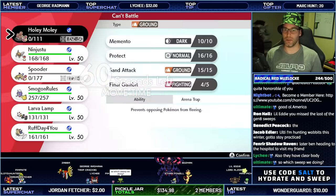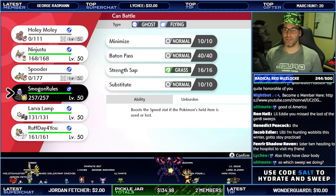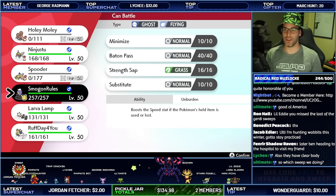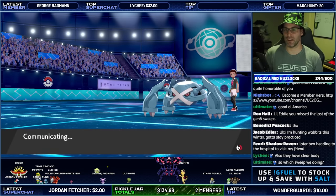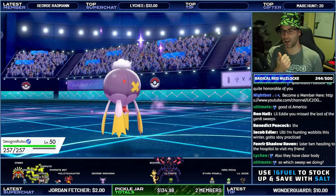Okay so Gyro Ball — this is difficult. I might be able to get a little bit of salt here with Drifblim. Let's see what happens. They won't be able to use their Fighting move — we know that — and they've got a Psychic move.